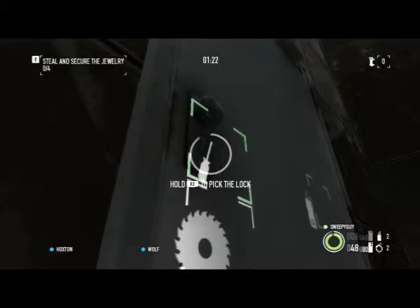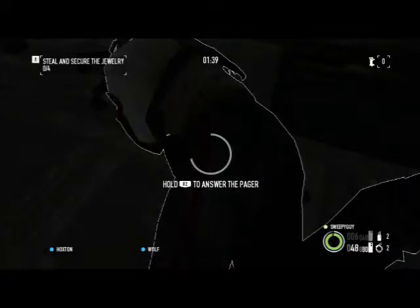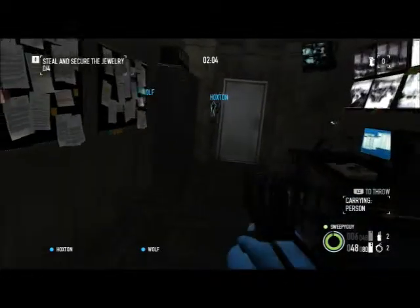We're going to have to melee this guard because I don't have my silenced pistol - I only have my submachine gun, which I should normally bring on stealth jobs but I didn't. Let's answer the pager as standard, make sure we don't get caught. I have the bag skill so I can walk faster with bags - I made that skill point upgrade. Okay, they didn't see me.